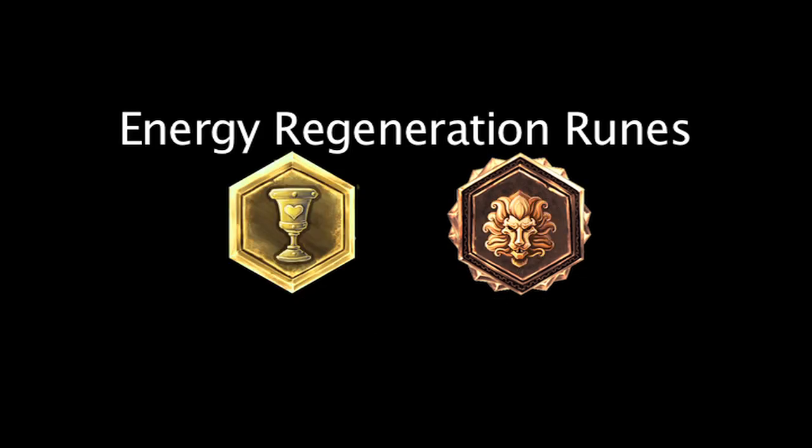Seals and quintessences of energy regeneration will increase a champion's energy regeneration by 0.63 and 1.575. A full page of energy regeneration runes will grant a champion 2.079 energy per second. Now let's take a look at how much these runes can benefit each energy-consuming champion.